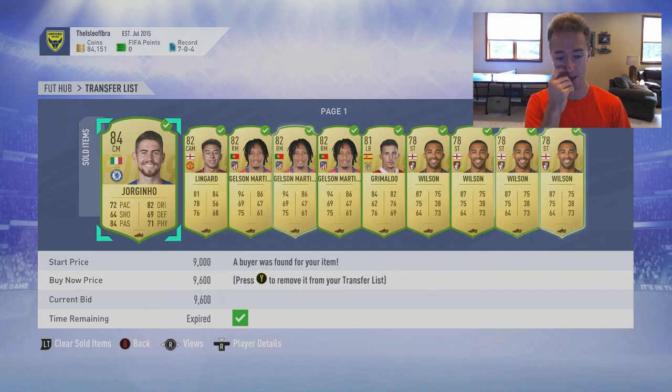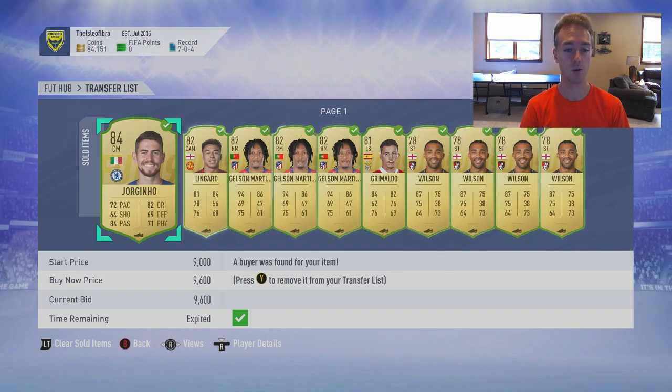Cards aren't really selling, so this Georginio card I was able to snipe for 7,800 coins, and I bought another one at 8k. I sold one last night to clear my transfer list, but this morning he went up to 9,600, which I sold him at before, and he also went above 10k at one point.